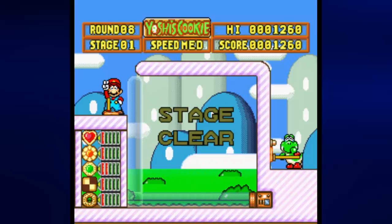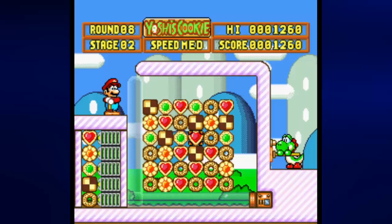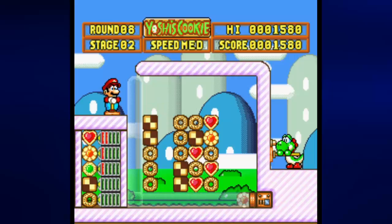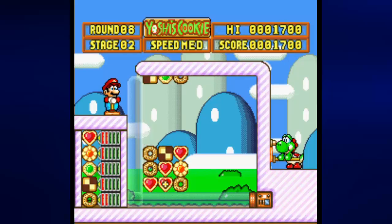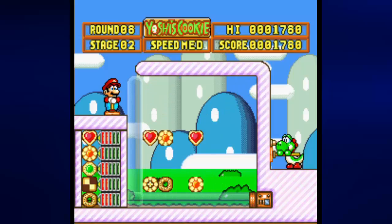I got three Yoshi cookies, so I guess I can — nice, 220 points right there. Might as well go ahead and go for this real quick, and also try to see if I can do a combo like that too. That almost kind of works — at least I had the right idea. Now I just have to get another bunch of small combos going again.